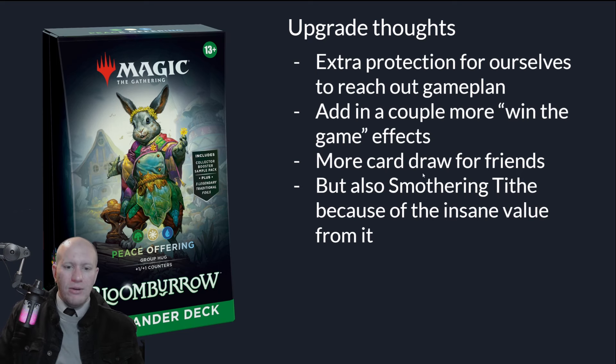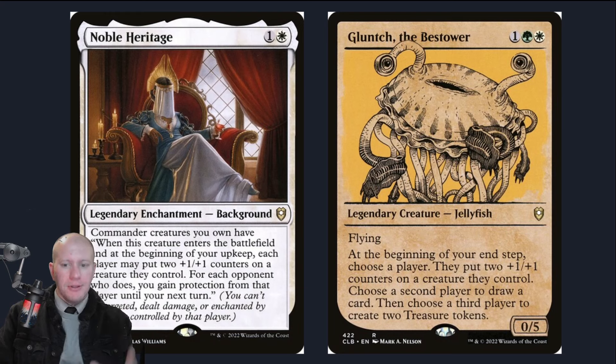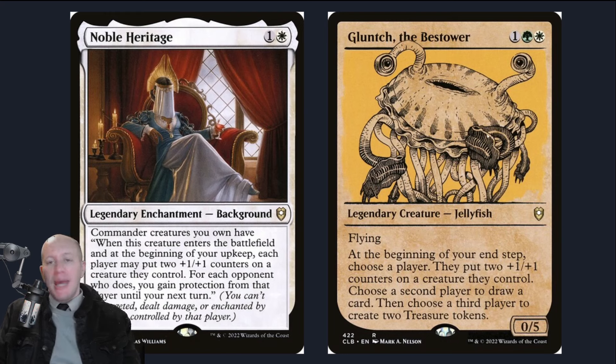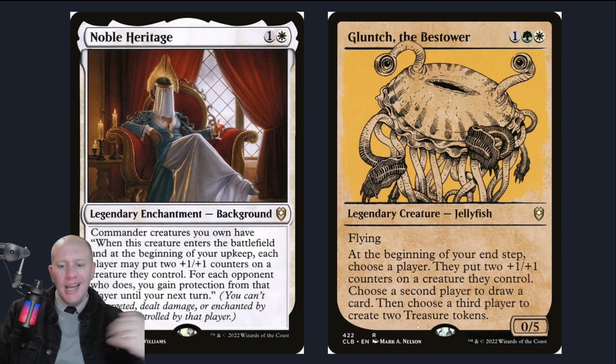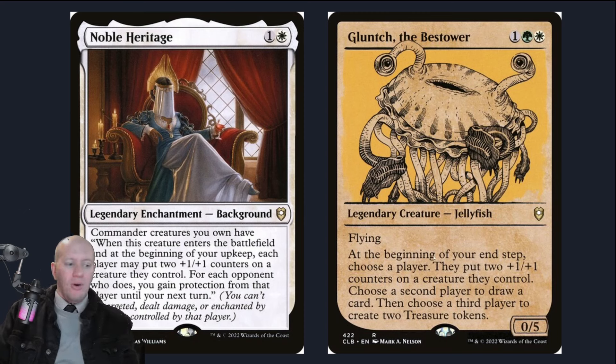First up, I added Noble Heritage and Glunch the Bestower — both cards that allow us to put +1/+1 counters on our own stuff or other people's stuff. Noble Heritage also gives us a little bit of protection and makes us more friends. With Glunch, we could put +1/+1 counters on our stuff, draw a card, or create Treasures. It's also a great way to make an enemy at the table by giving all three options to everyone except one person — I just find that hilarious.